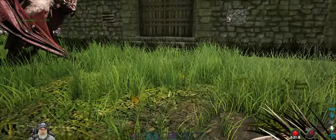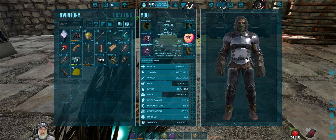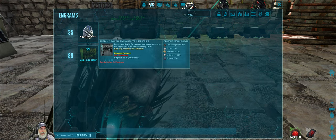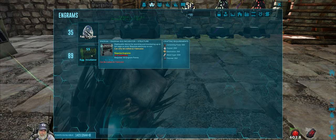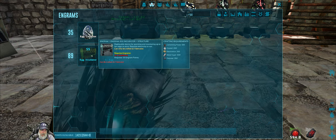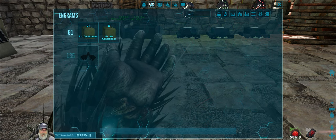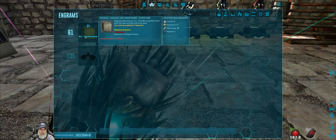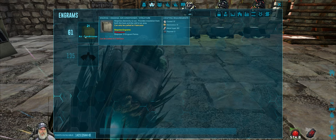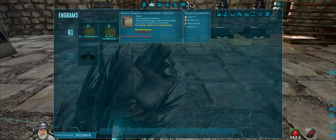Once that Deinonychus is ready to hatch, we'll need either an air conditioner or the egg incubator. The egg incubator is new - a deployable device for warming and monitoring up to 10 eggs at once, requires electricity to run. The air conditioner provides insulation from both heat and cold to an area, and we have to learn it as a prerequisite to the incubator anyway.